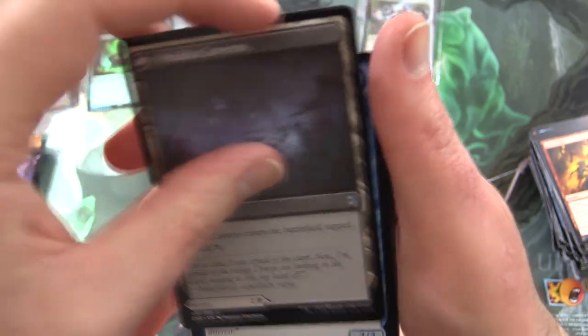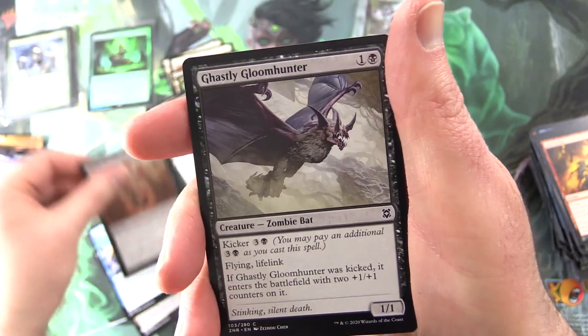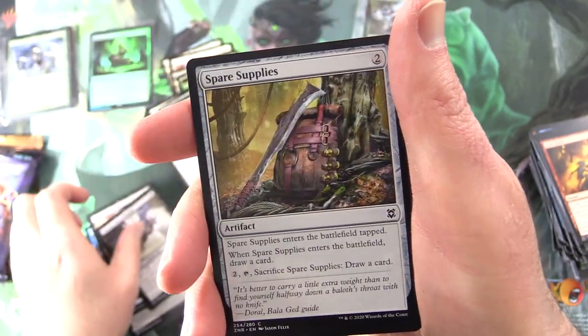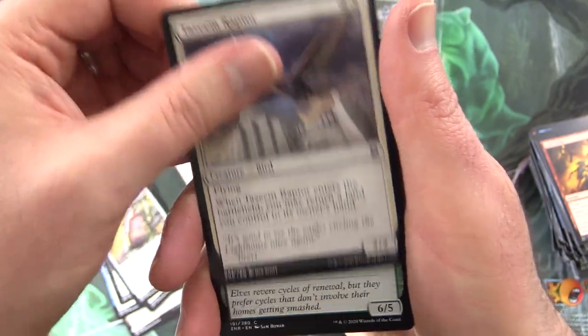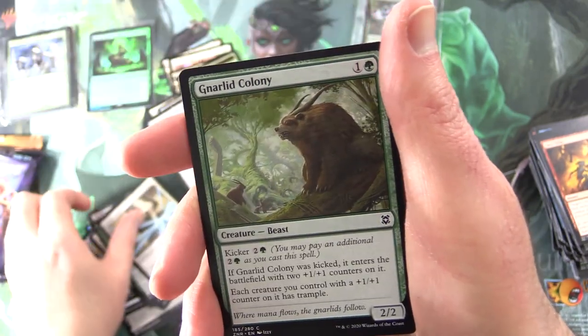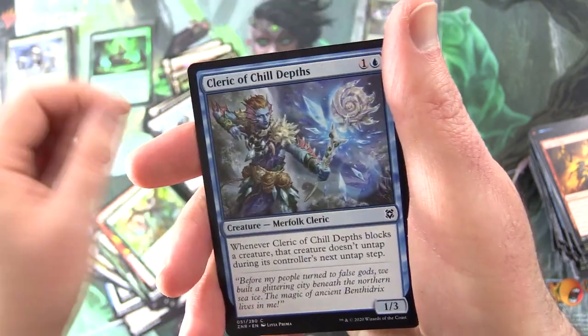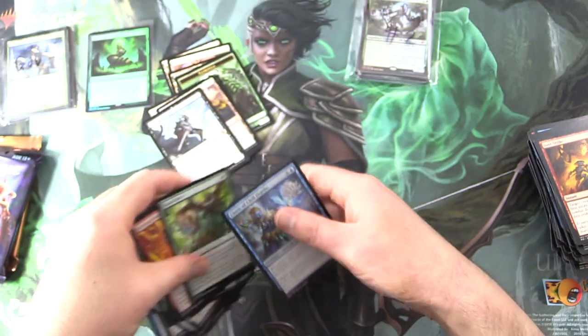Palaka Predation for the uncommons — Palaka Caverns on the other side. Windrider Wizard. Thwart the Grave. Commons: Ghastly Gloom Hunter, Spare Supplies, Tazim Raptor, Kazandu Stomper, Disenchant, Gnarled Colony, Sizzling Barrage, Rabid Bite, Cleric of Chill Depths. And that is it.